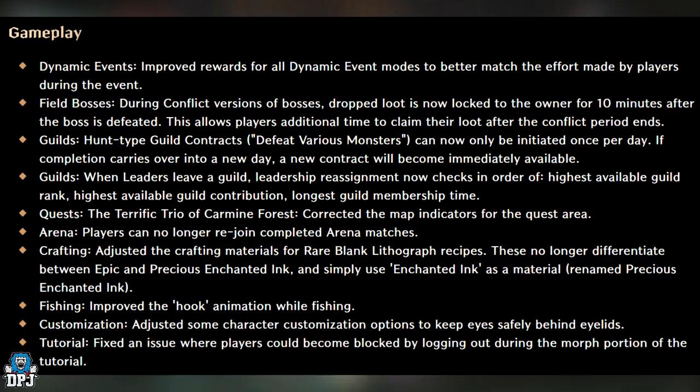Quests: The Terrific Trio of Carmine Forest quest has corrected map indicators for the quest area. Arena: Players can no longer rejoin completed arena matches. Crafting: Adjusted the crafting materials for rare blank lithograph recipes — these no longer differentiate between epic and precious enchanted ink, and simply use enchanted ink as a material.